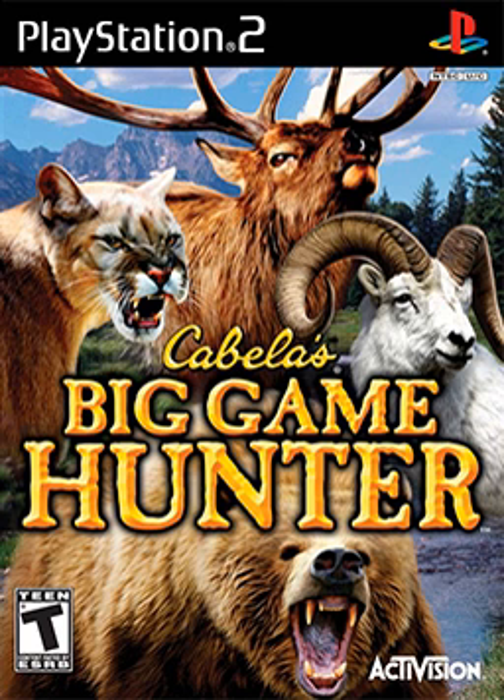After taking down the moose, the player returns to Montana where they must take down three mule deer. Then the player heads up to the upper fields where they hunt some ring-necked pheasant. The player then goes to Drake Dickey, who tells them to hunt a bighorn sheep. Then the player goes to an area where a trophy elk has been seen.